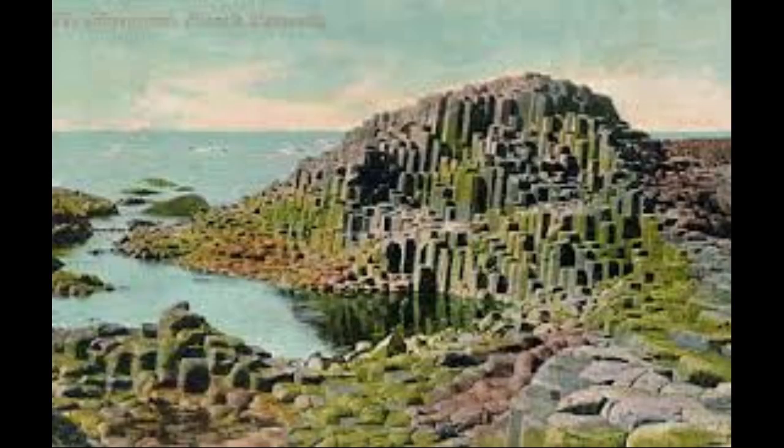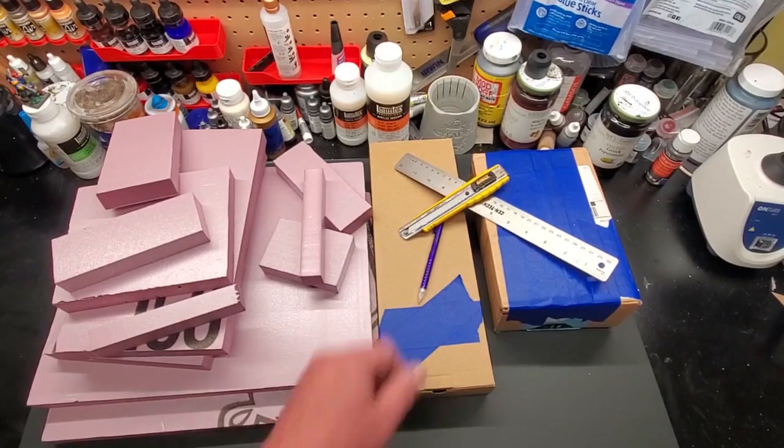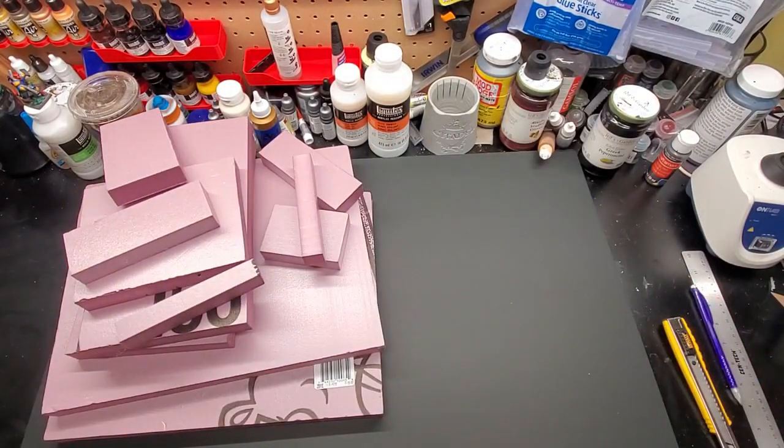What Buddy Tracy and I were talking about that would be interesting would be to have cliff faces — specifically, basalt rock columnar cliff faces. They're so cool, I couldn't resist.